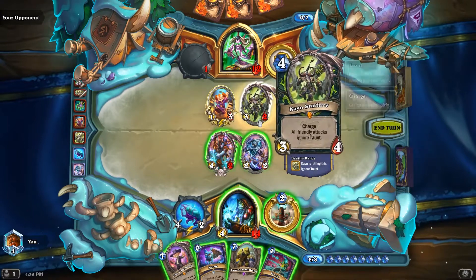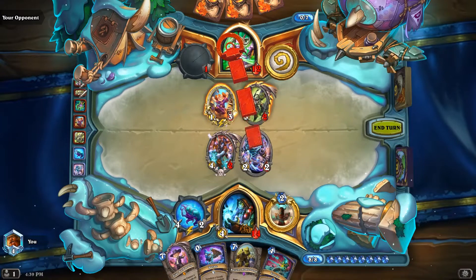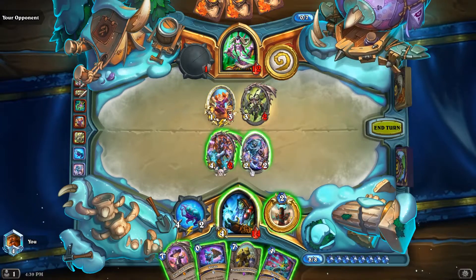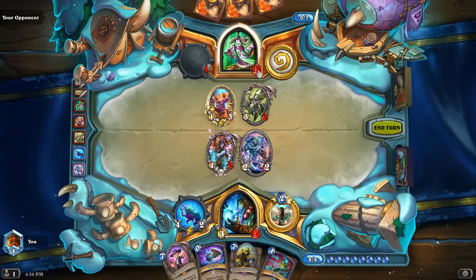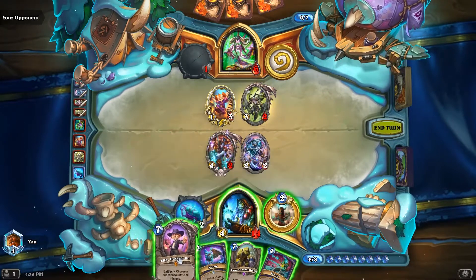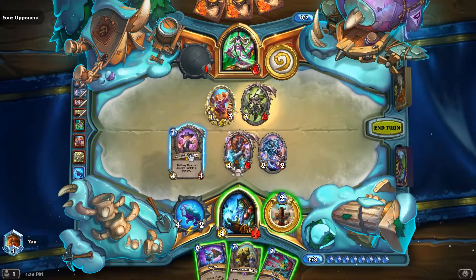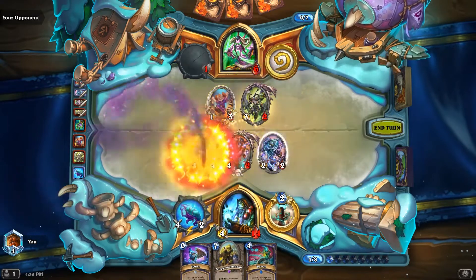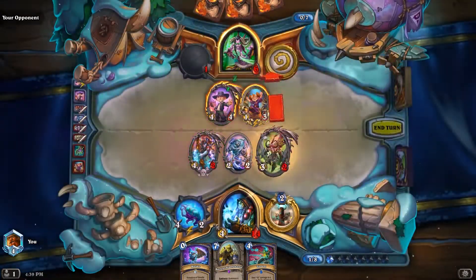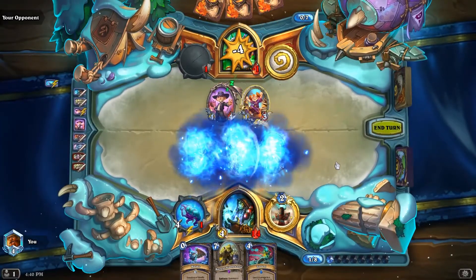I say we steal his charge dude. Give him this I guess. Actually yeah — wait, we steal this and we just win, right? Four, six, eight — yeah, cool. Alright, so steal it first. Here, you can have a Silas. Stealing Cain for lethal.